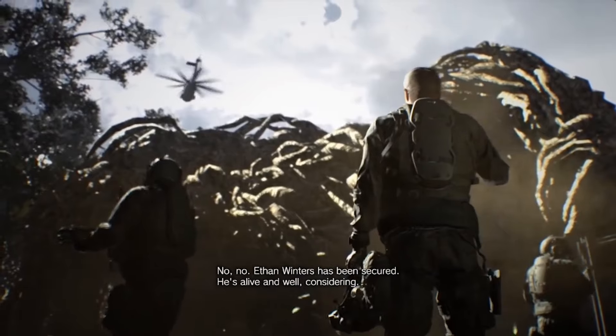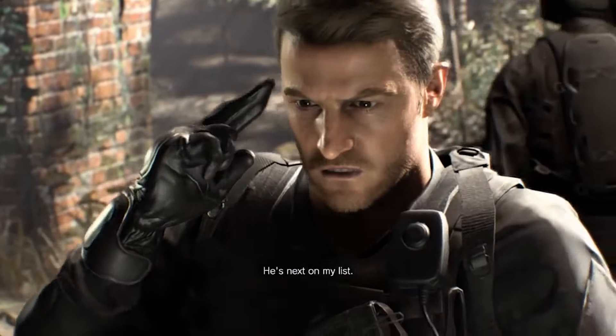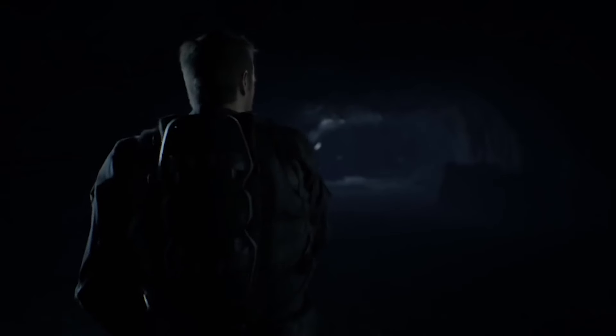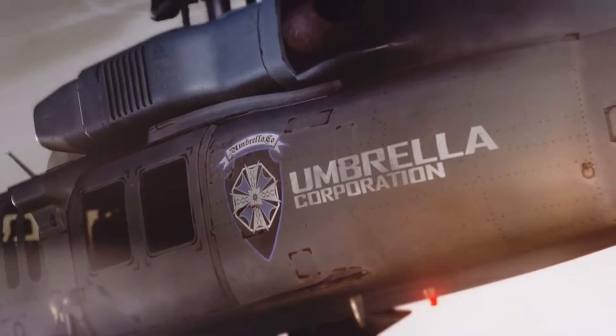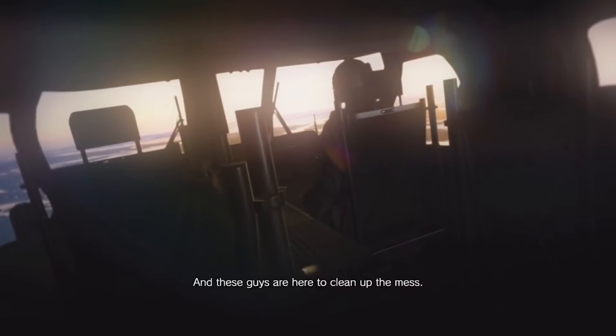So now Umbrella wants to come back and show people they aren't the big evil company everyone thought they were, vowing to stop and destroy all BOW experiments and deploy private military groups — like the guys in Resident Evil 3 — except they're actually good guys now. Due to government restrictions, Blue Umbrella employees can't be sent directly, so instead they hire people like the BSAA to prevent conflict of interest — and that is why Chris is involved. To sum it up, Blue Umbrella is the new Umbrella trying to be good instead of evil, and they hired Chris to help them. I hope they explain this more in Resident Evil 8, because this is a really interesting turn of events.